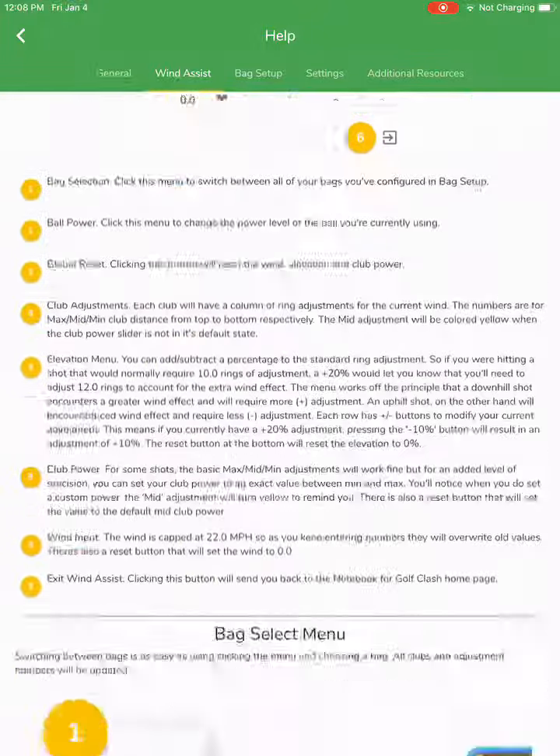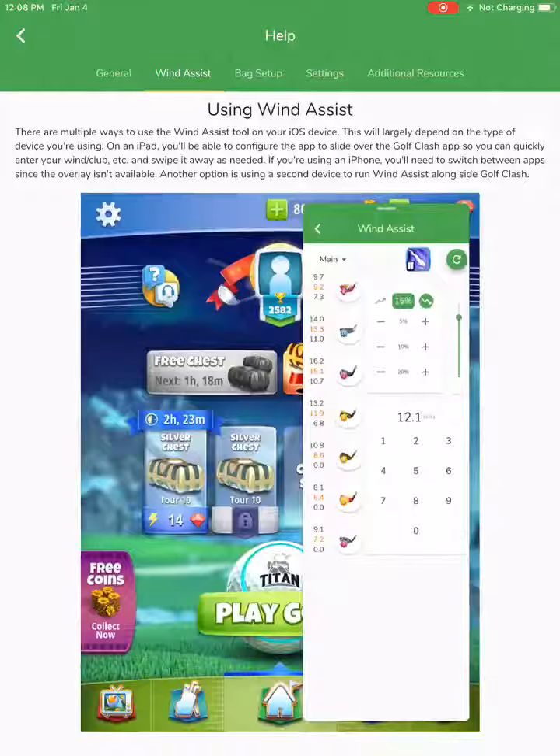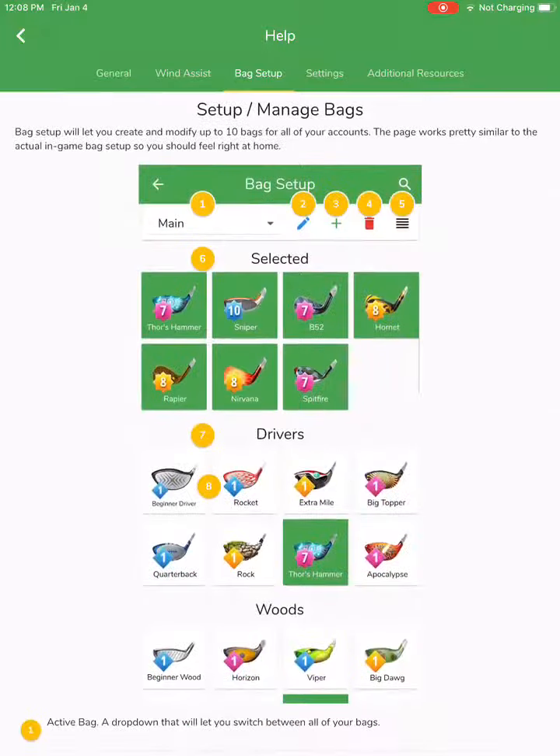If you forget something at any time, you'll be able to scroll up and down and figure out all about each specific function. Similarly, with the bag setup, we'll have each and every item for your benefit to learn from.